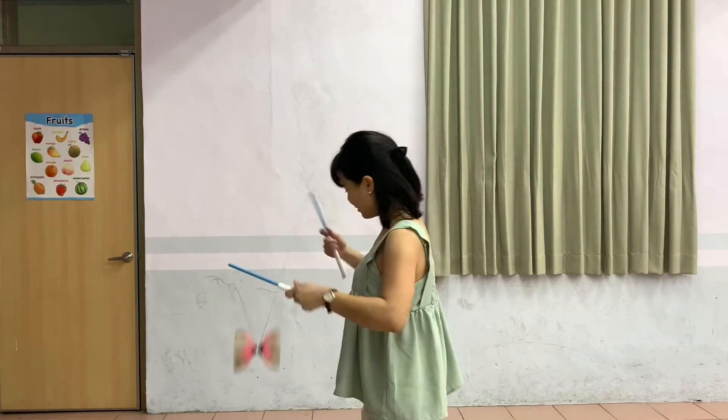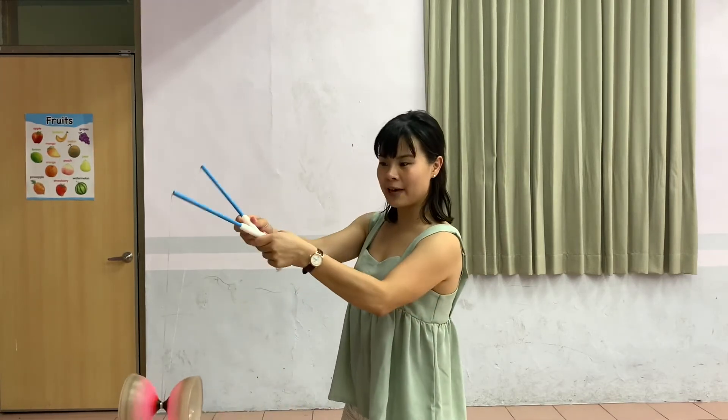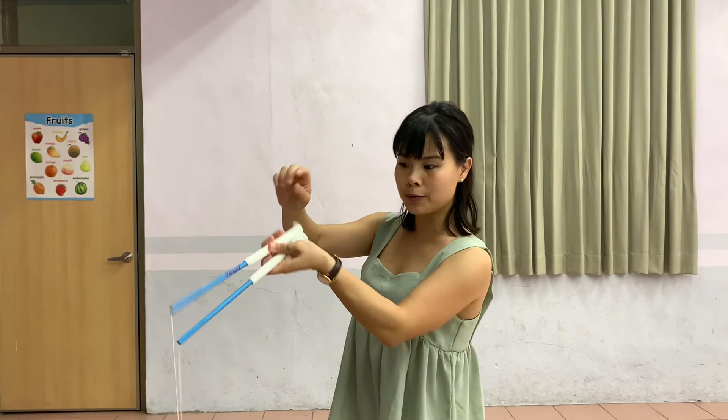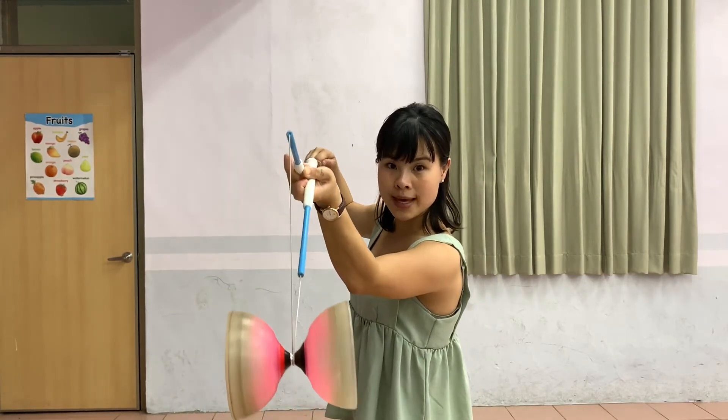Show you from the side. This will not need to be too fast. My left hand holds two sticks. It doesn't matter if it's on the top or on the bottom — it doesn't matter. Just your right hand, grab the right bottom of the string. Look at it — it looks like this. There will be a cross.